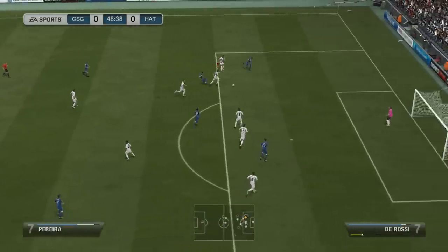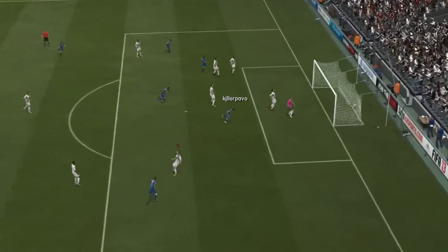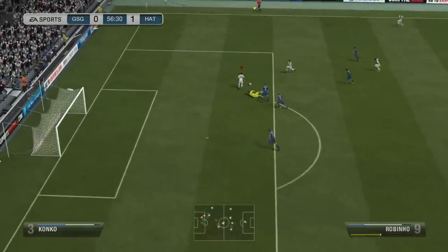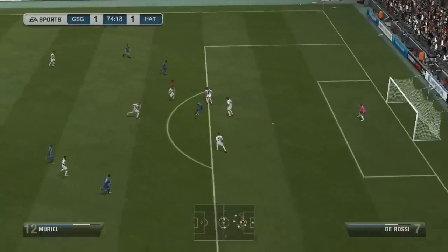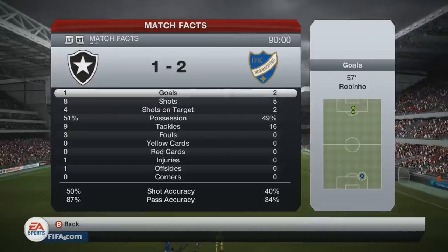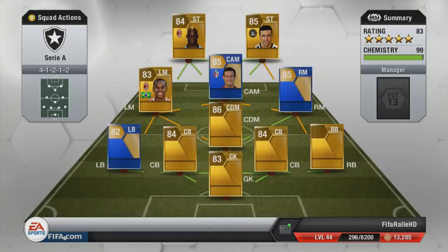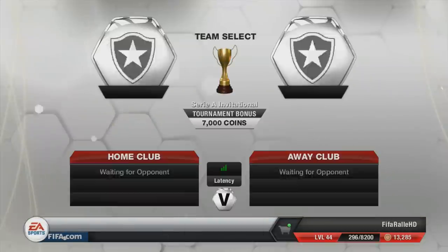Into the final of the Serie A tournament, we come up against a 5-at-the-back with 2 defensive-minded center mids. When he scored that goal in the second half it really frustrated me, because he was so difficult to break down. I get back with Rubinho, but in the 74th minute — his second shot on target — he makes it 2-1 and I lose the final. Really, really frustrating — I just couldn't break him down and didn't get any good shots in on goal apart from one that hit the post.